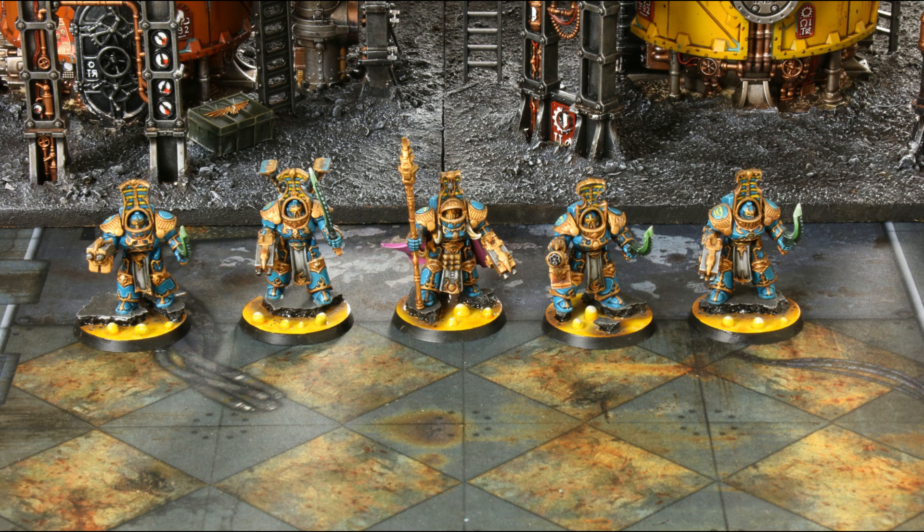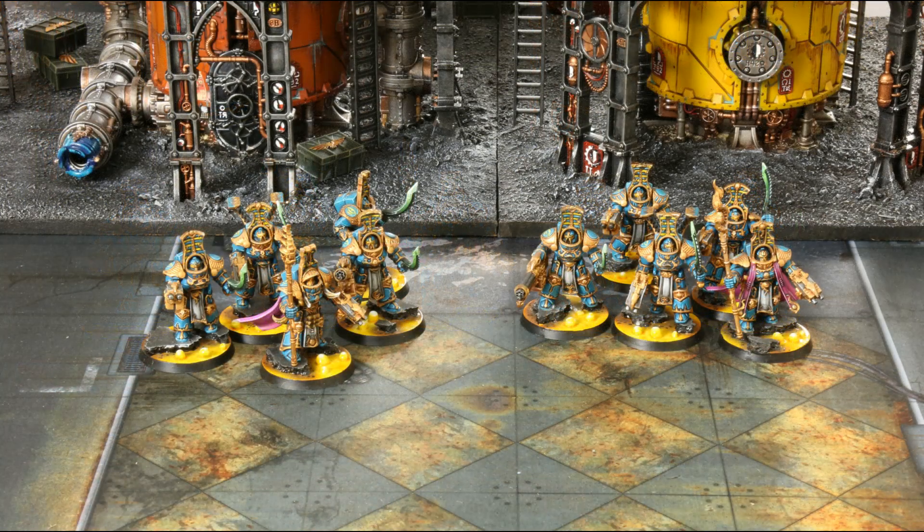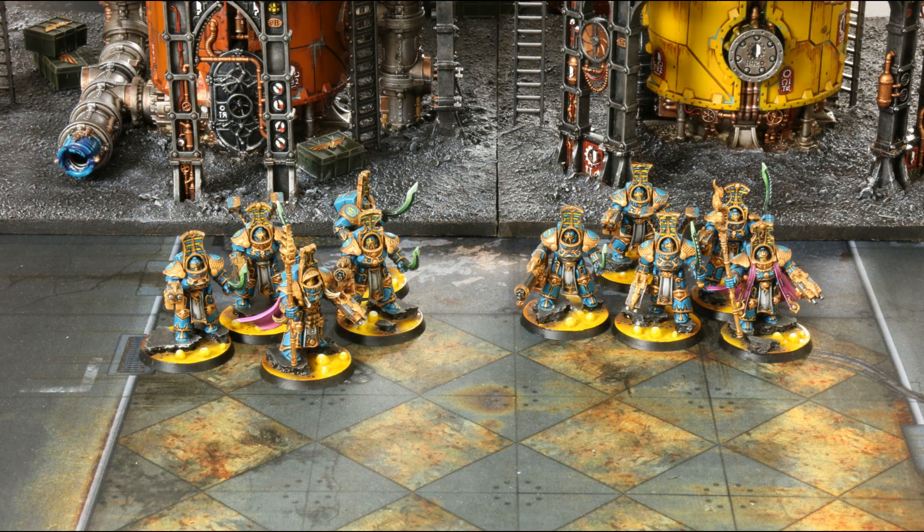With 2 wounds each, that's still a 10-wound unit that's tough with a 2+ save and 5+ invulnerable save. That's how I tend to run mine. For that extra 8 points for the second Force Stave — the difference between running a 10-man or two 5-man units — you now get that extra psychic power. So you can either double smite, even though it's baby smite, or use some alternative powers we'll discuss in a moment.